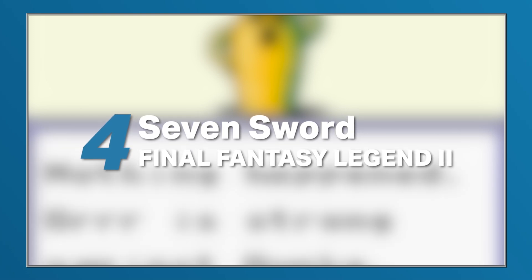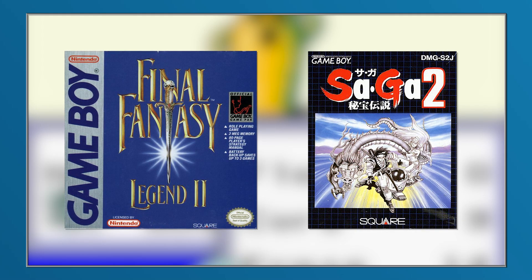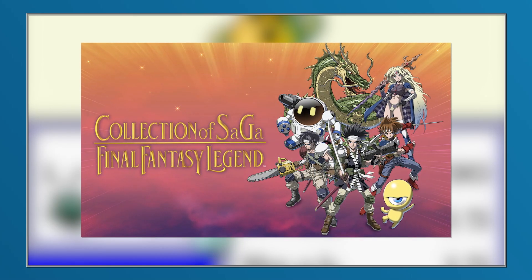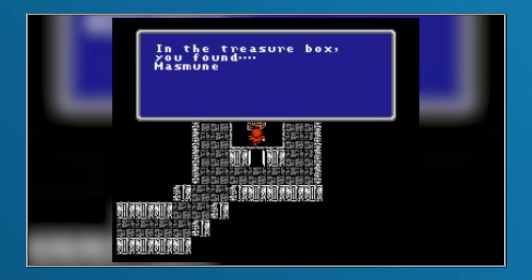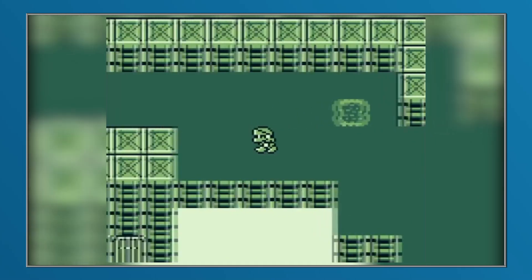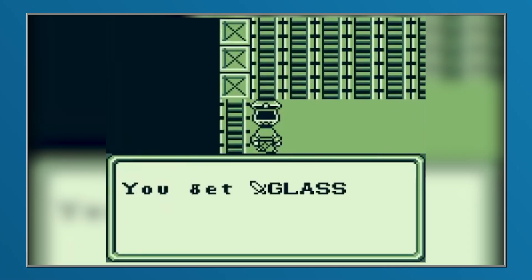For the fourth entry on this list we look at an outlier in the franchise: Final Fantasy Legend 2. Technically it is a SaGa game — known as SaGa 2: Legend of the Secret Treasure in Japan — but it carries the Final Fantasy branding outside Japan, even retaining that name in its recent Switch re-release. Around the time of its original release, ultimate weapons often weren't hard to obtain, with both Final Fantasy 1 and 2 granting access to the Masamune via chests in final dungeons. For some reason, however, the development team chose to introduce random number generation into the equation.